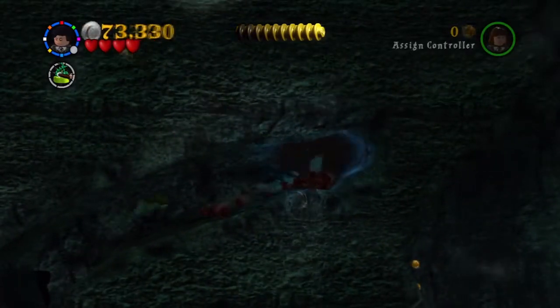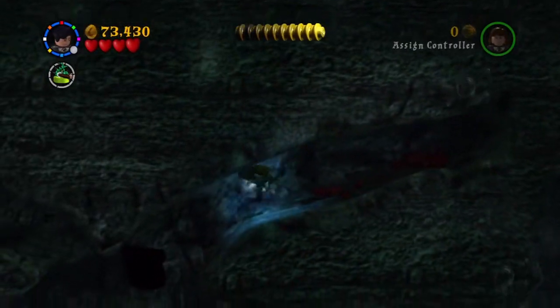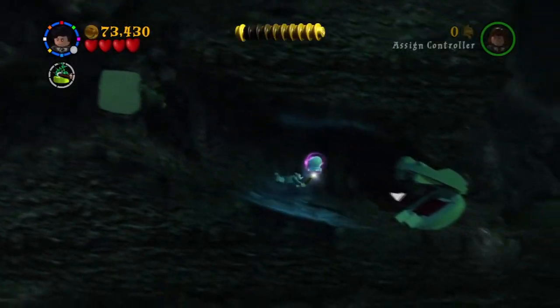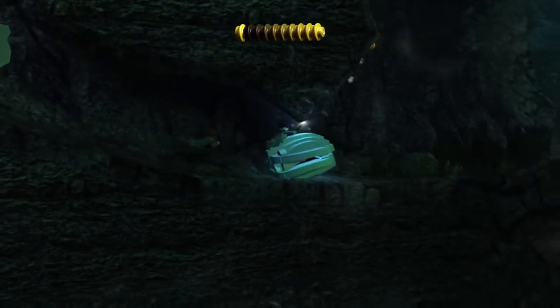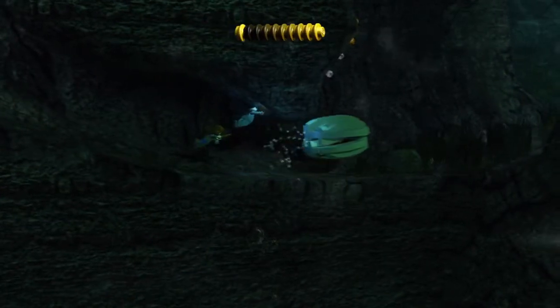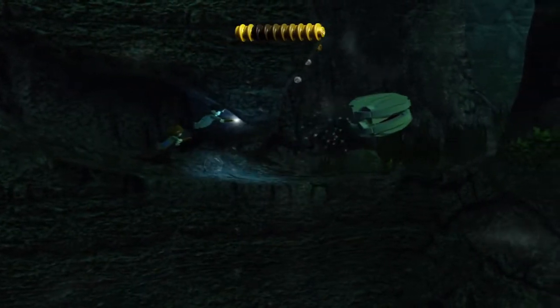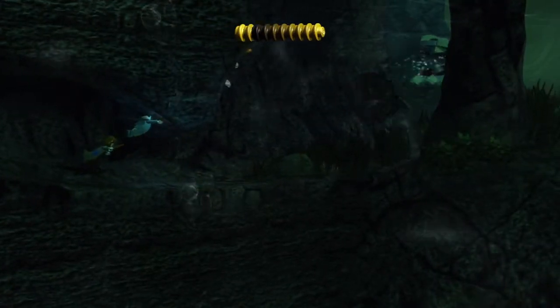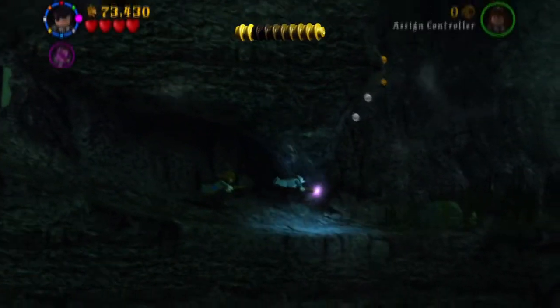Over here is the pearl - we're going to pick it up and put it inside this shell. And it's going to swim away - or flap away - like that. Looks really cute as well though. And it's still gone.